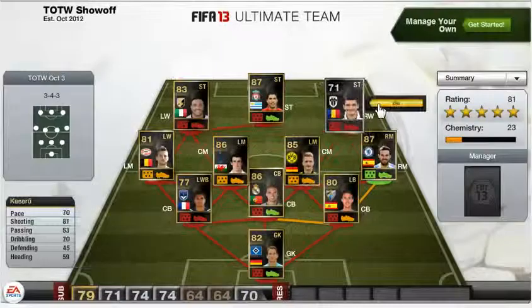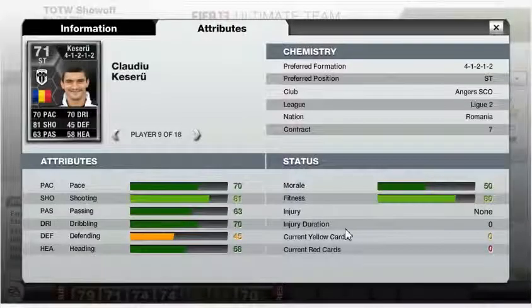At right wing we have a silver player — Cloudy Kazuru. He plays for Angers in Liga 2, which is the second division of the French League, and is from Romania. His standout stats are 70 pace, 81 shooting and 70 dribbling.